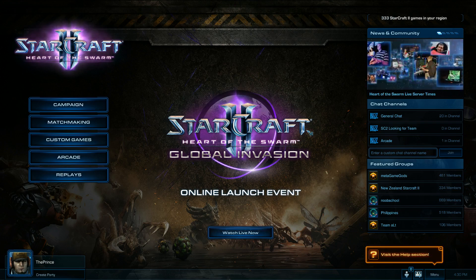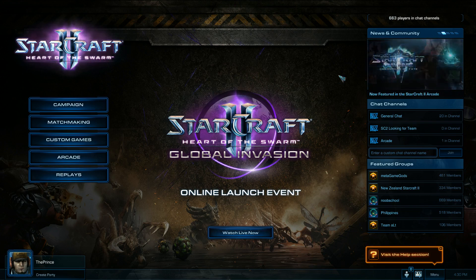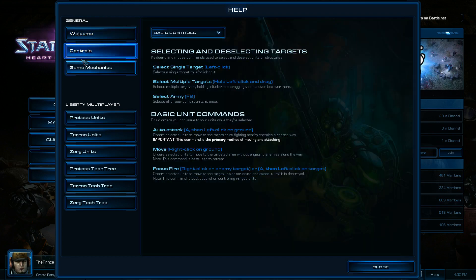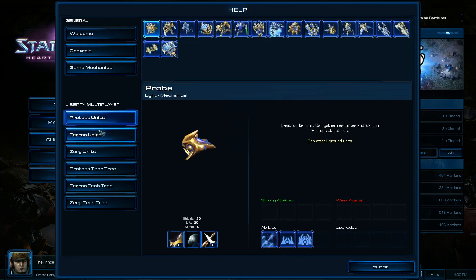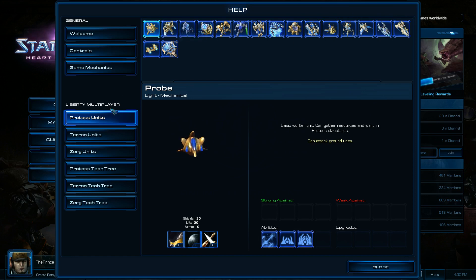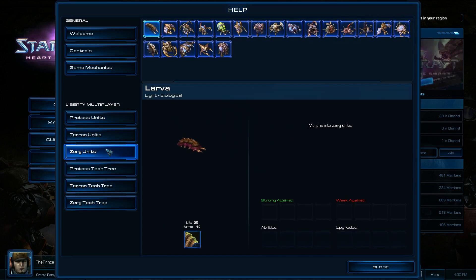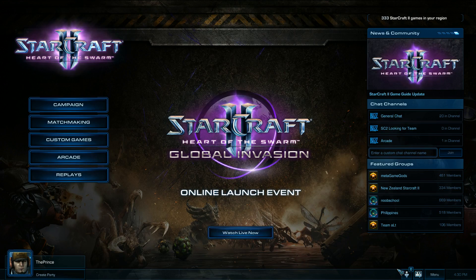As you can see, this is Starcraft 2 Heart of the Swarm here in the top left, in the center online launch event, but it's actually launched right now. We have a help section over here — it does show us stats, and this is for Wings of Liberty. It's not fully updated yet and doesn't show everything here.